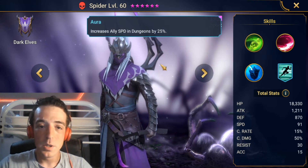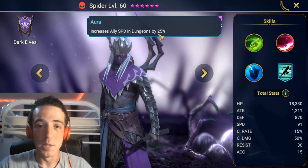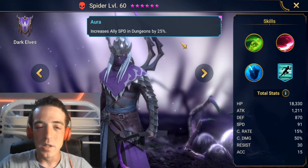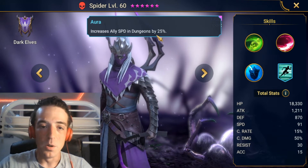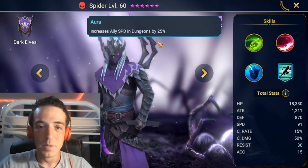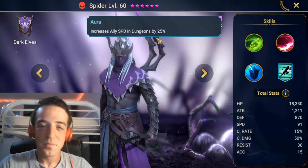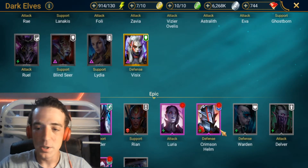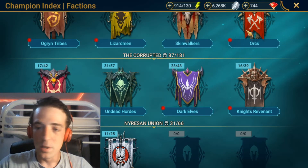The dungeon aura is pretty helpful. There are a lot of positions where you might want to stick him in the lead of your dungeon team to get that extra speed going. It's not as good as I'd like — I wish it was an all aura or maybe an arena aura — but we get what we get. So that's his kit, and I'm going to go straight into places you can use him.